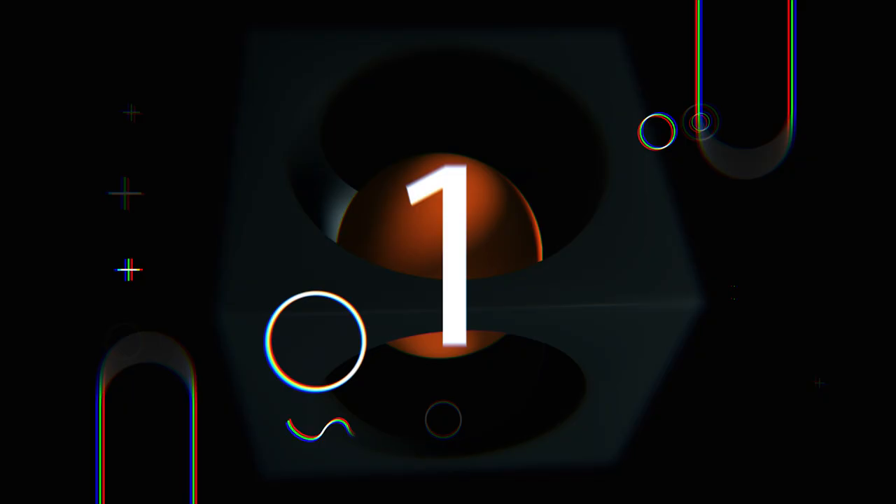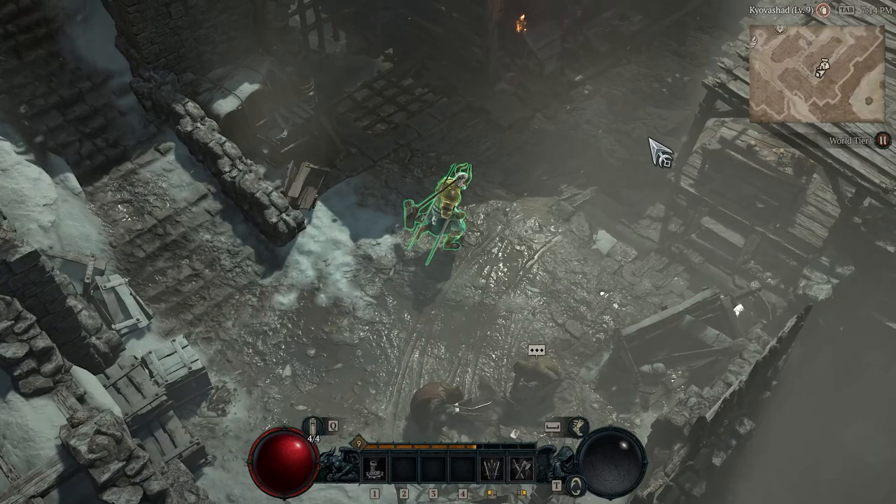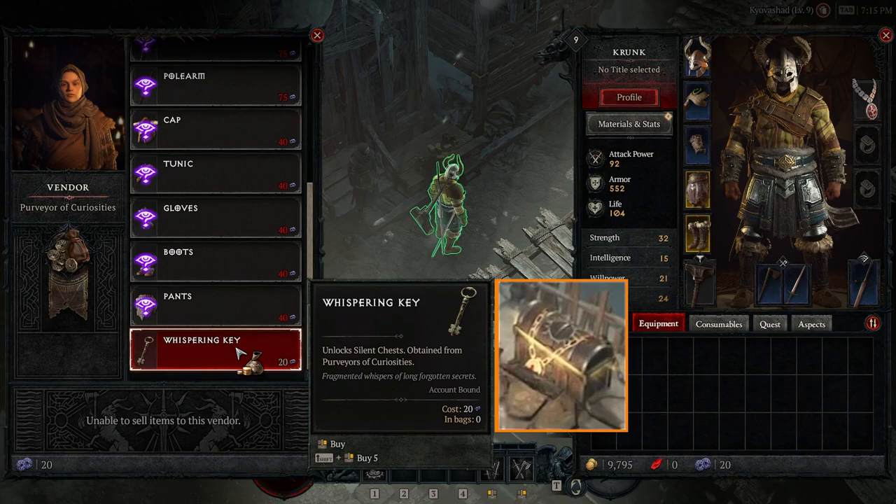Tip number 1: whispering keys. Another good reason to visit the purveyor of curiosities is the whispering key, which they sell cheaply. It's best to always have a few in your inventory because you can open silent chests in Sanctuary with them. These chests drop random items, and if you're lucky you get fantastic loot.